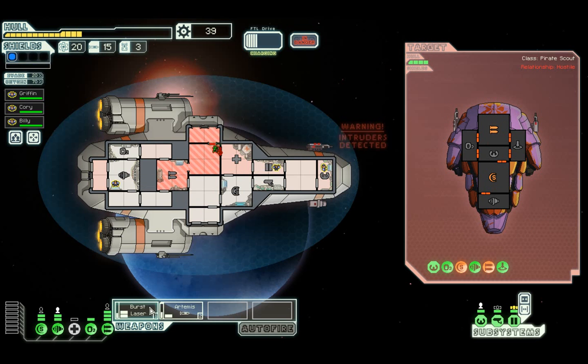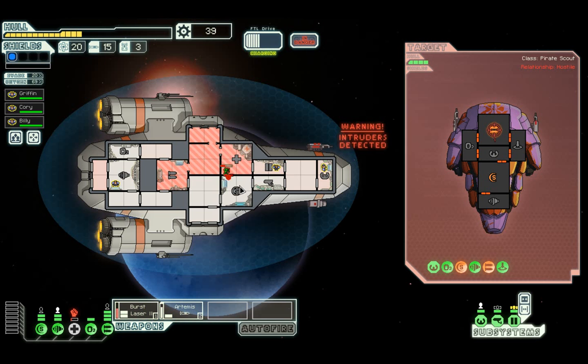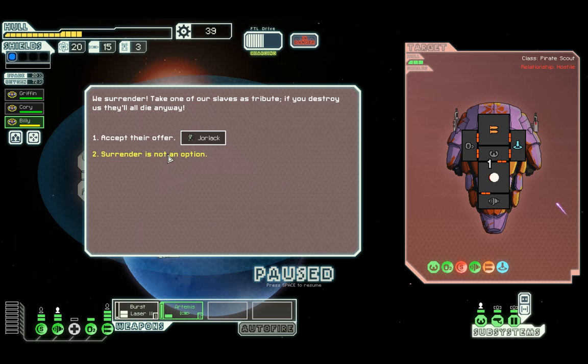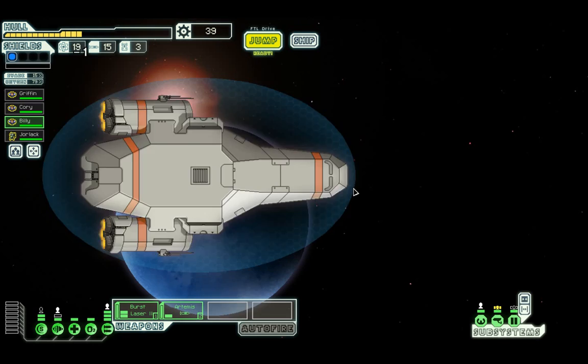We're going to take out one of their weapons. The boarder is now in the med bay but he's going to be starving of oxygen. He's heading for the shield room - and he's gone back. So we can now close our doors. Jarlak is going to join us. We'll go to the med bay. We have now got Jarlak who can sit on sensors, and then Billy can go back to his weapons. We're doing okay now, kind of recovering.